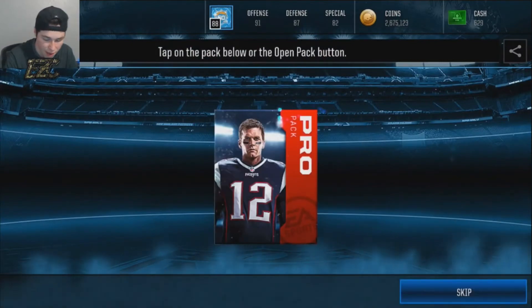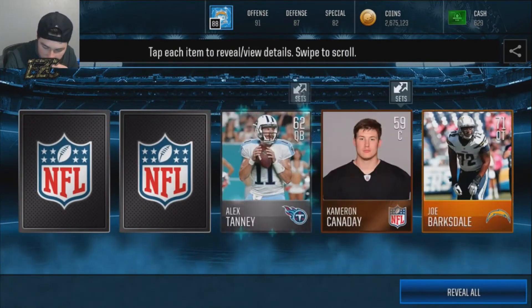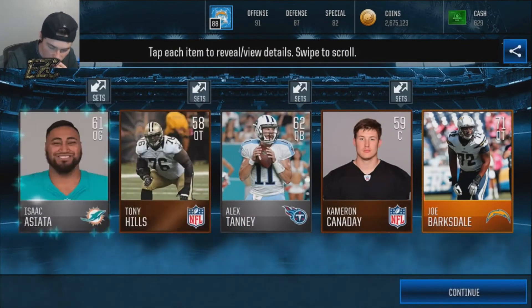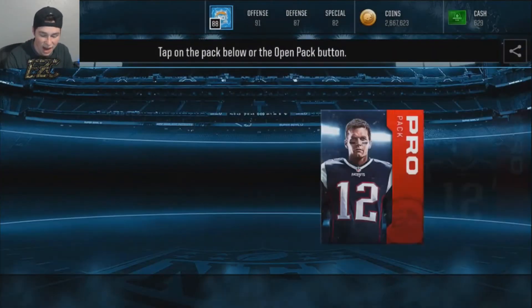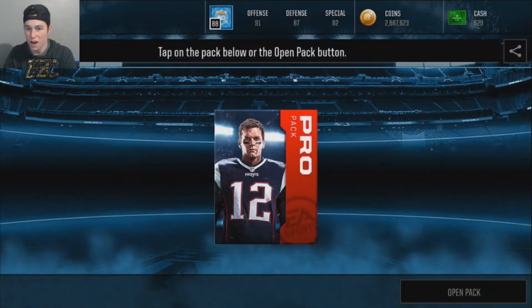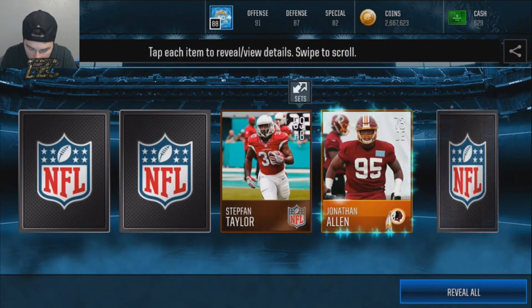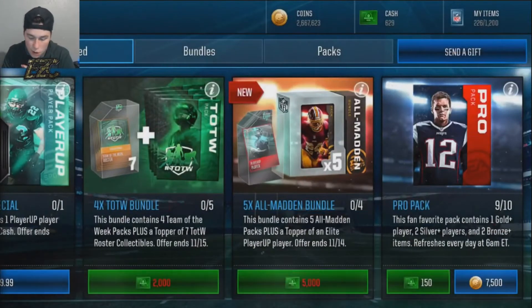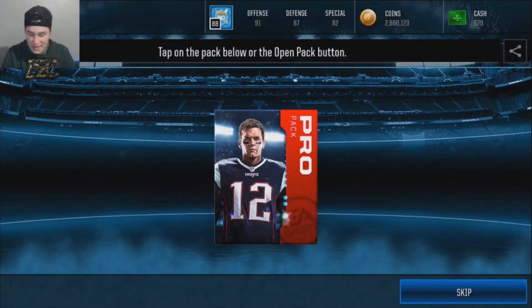That helps me make videos for you guys. If you want pack openings I can do those, but I can't really do those right now. We get a 71 OL tackle — so this pack opening is not going too hot, but I'm still going to show you at the end how much coins we can make just off these pro packs. We get a 73 on the last one — let me see the shake in this pro pack.